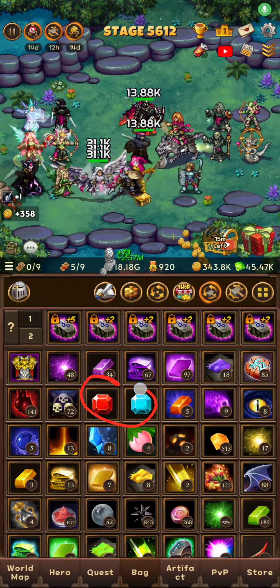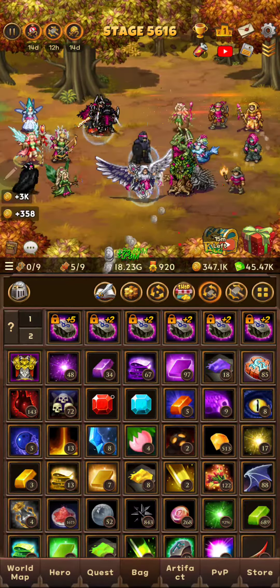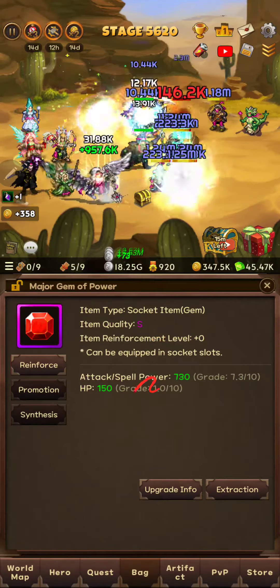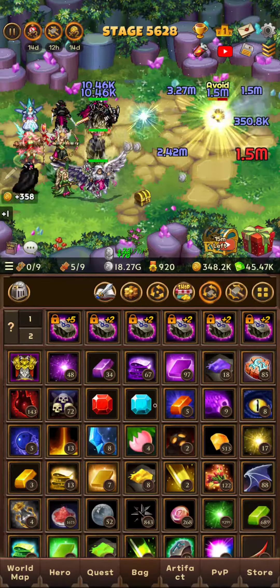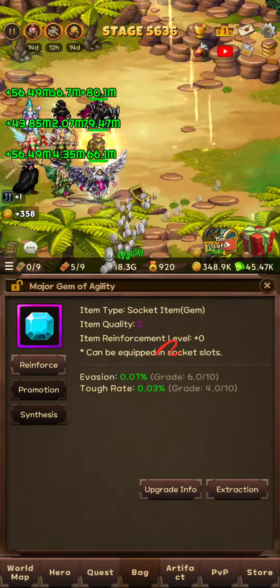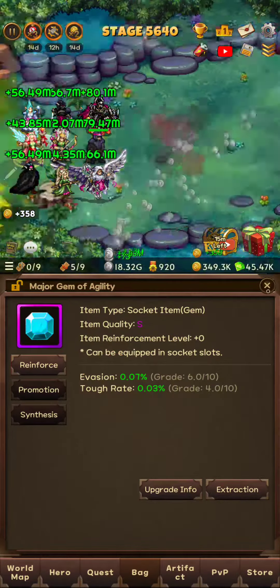Hey guys, today we have two gems that we want to select. One is an attack at HP, pretty good, and the second one is an evasion top rate. So let's do that.